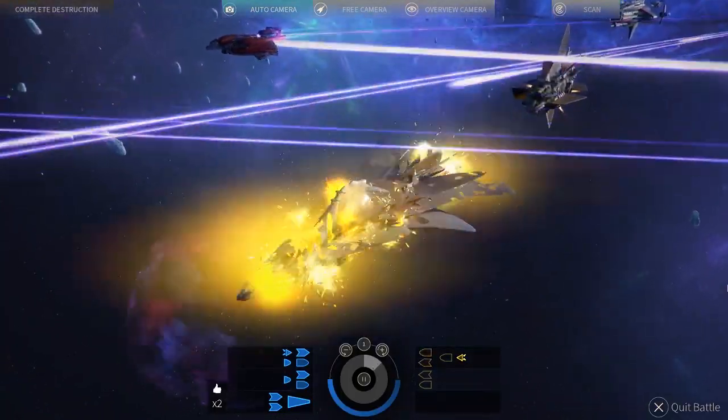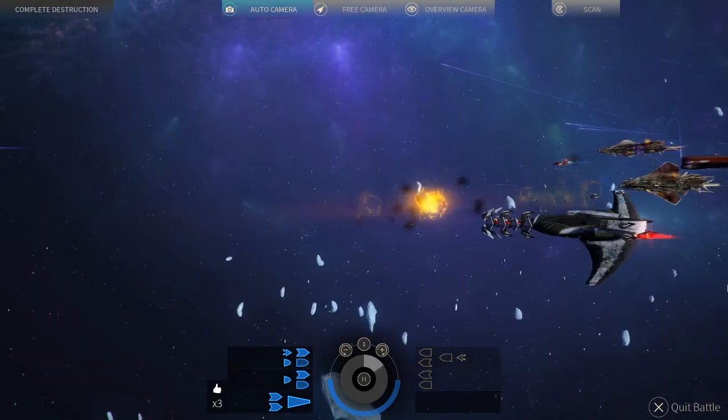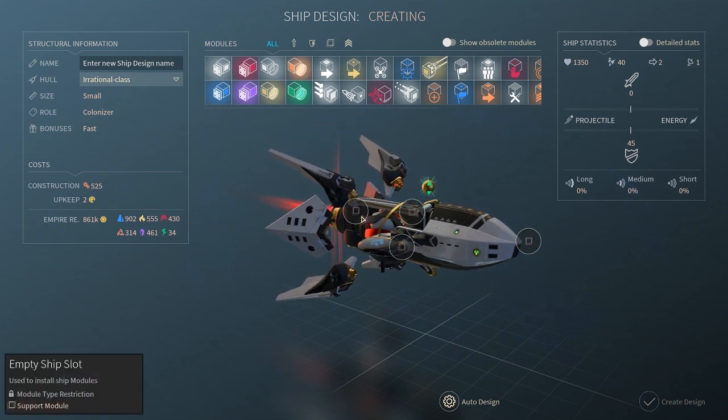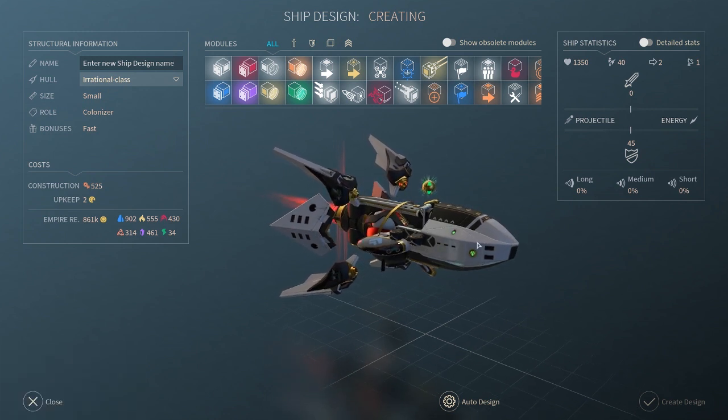Let's go over their civilian hulls first. The Irrational Class hull is the Riftborn colonizer ship. This purpose-designed hull carries the vulnerable Riftborn population to their new home. This ship module layout is a common one among the ships of Endless Space 2. This ship should be built for speed or low cost, depending on the type of galaxy you're playing in.